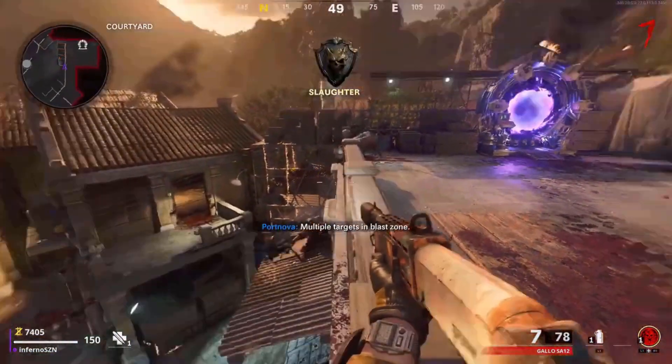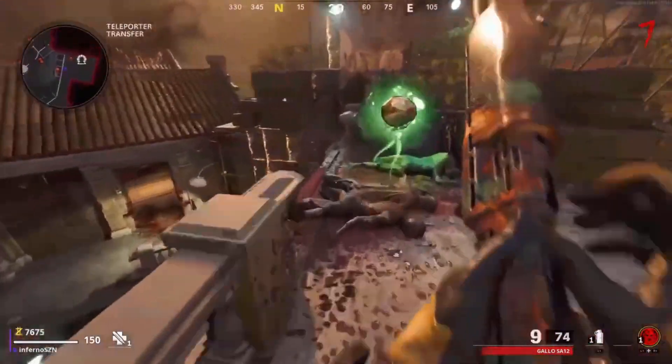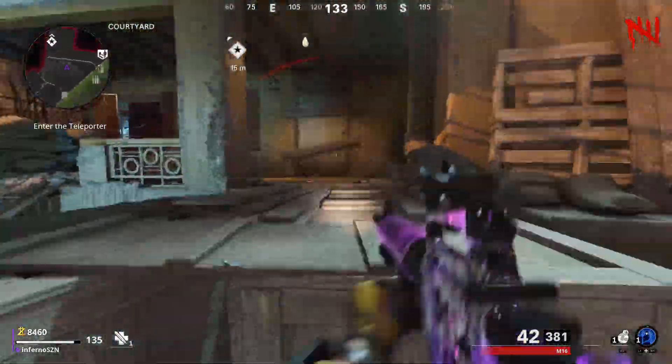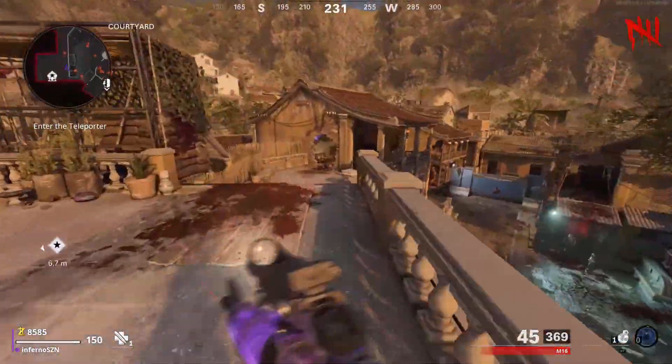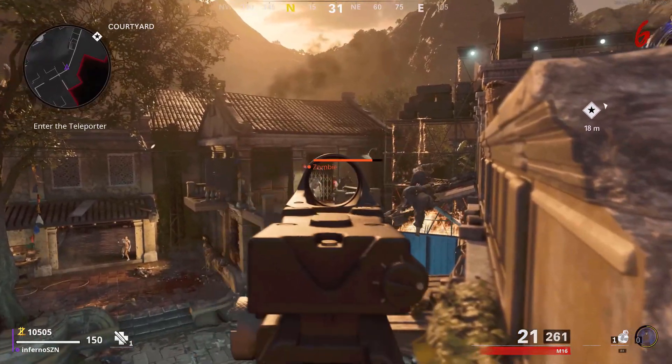This glitch affects all types of zombies, including the Manglers and the Mimics, and it'll work in the later rounds too, which makes it extremely effective. Another way you can do this glitch is by charging up your Aether Shroud, then use it and go over to the alternate position. You can kill all the zombies this way and you'll have the same effect.